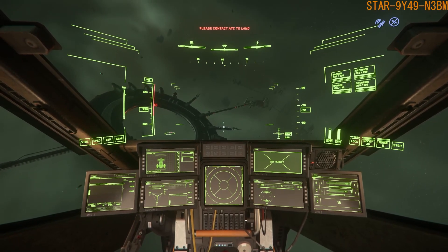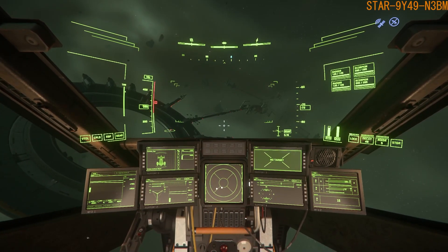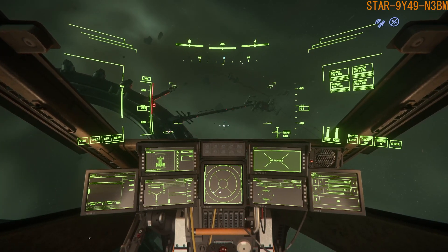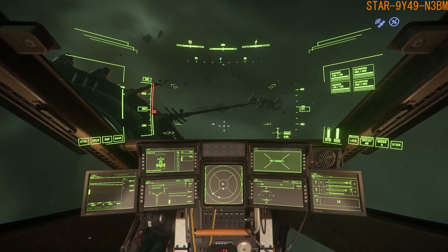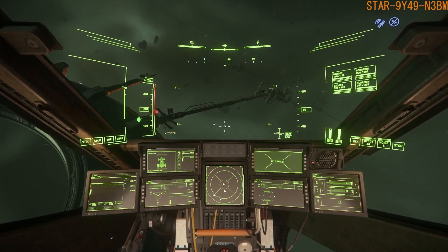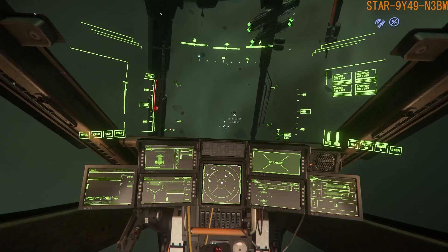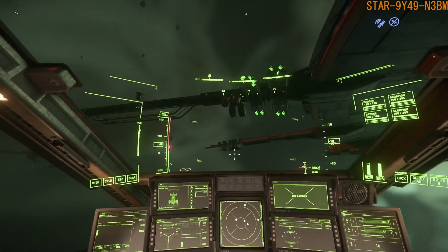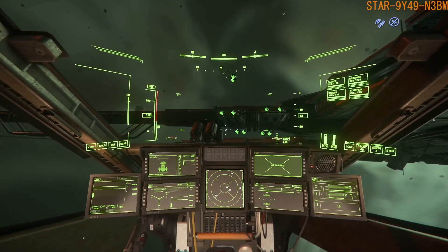I'm arriving here at the space station. I'll try to fill the Cutlass when I'm on the pad, so I don't need to go to the hangar.